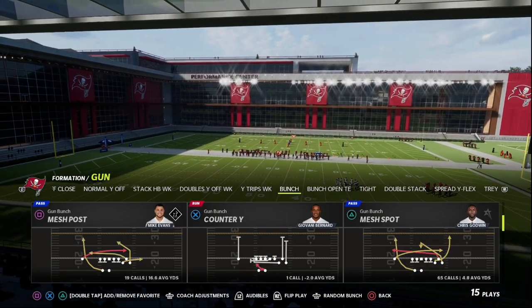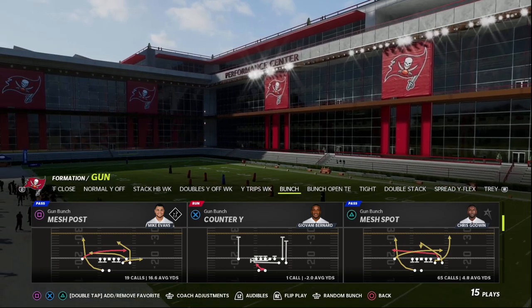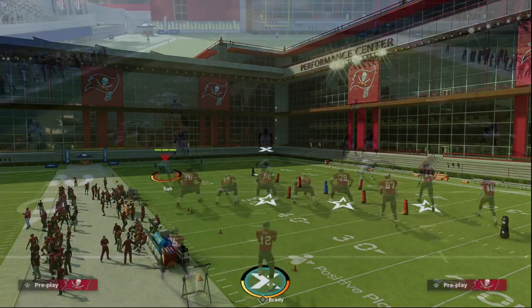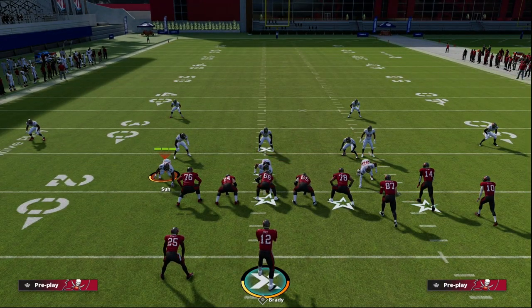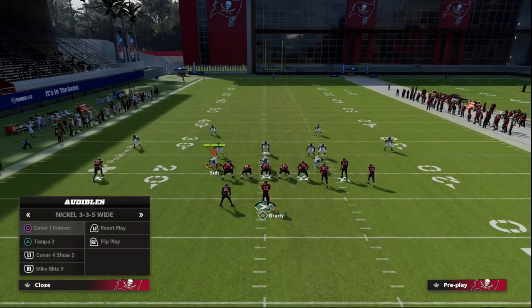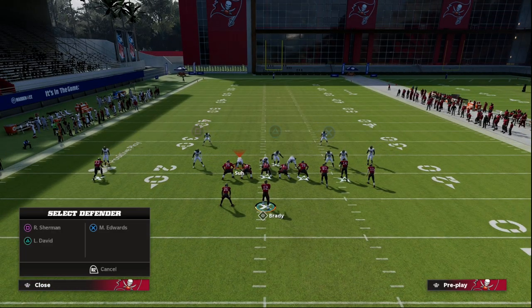This comes out of the play Mesh Post — this has been one of my personal favorite plays in Madden for the last several years. The setup we're going to use does not require a hot route master quarterback. It doesn't require any route chemistries or anything special.